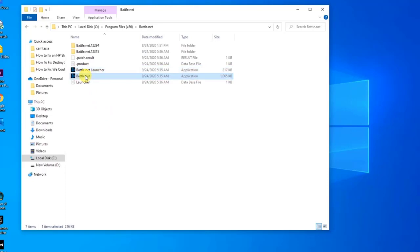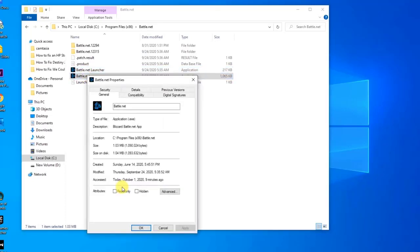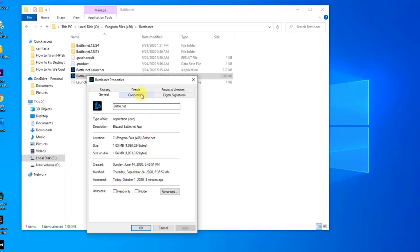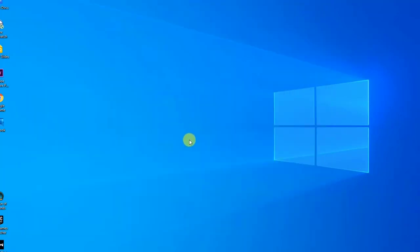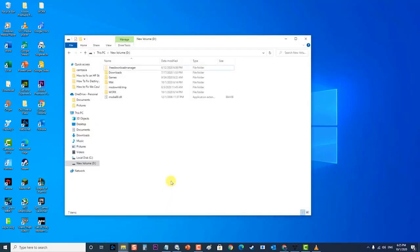Next, right-click on Battle.net and click Properties. At the Properties section, click on the Compatibility tab. Check the option Run this program as an administrator. Then click Apply to apply changes made, then click OK to exit Properties. Next, go to the Destiny 2 folder and on the exe file perform the same operation.